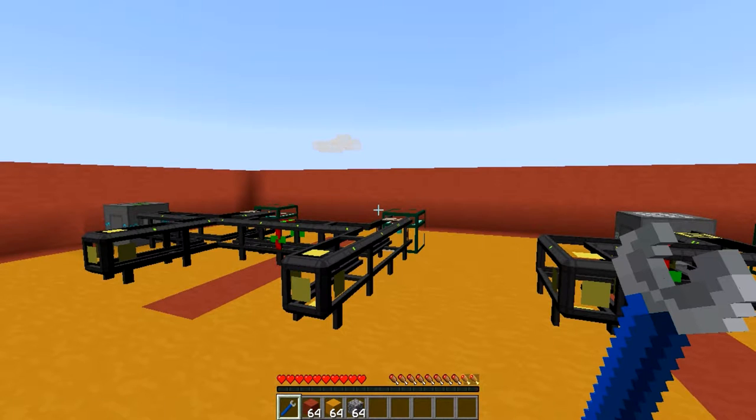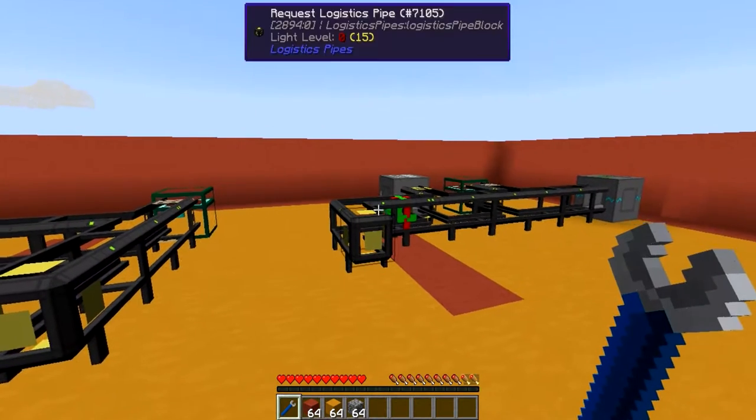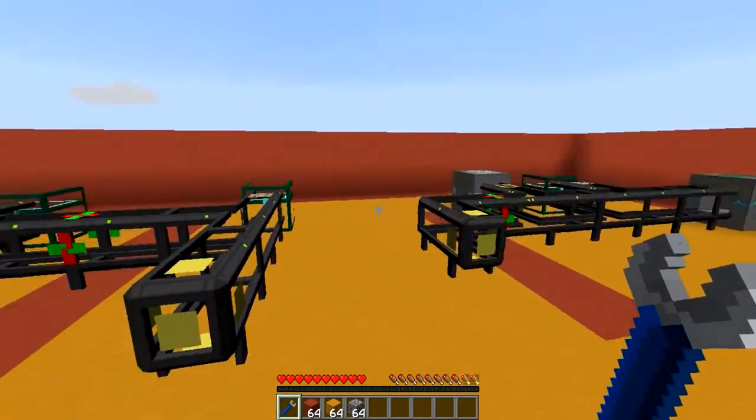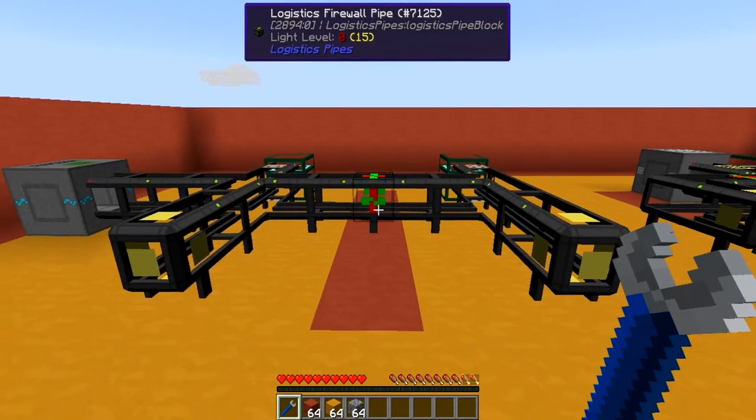The Logistics Firewall Pipe functions pretty much the same as a firewall on your computer — you're able to specify what can go through and from what side. For this demonstration, I got myself two builds set up to show you guys the functionality of the Logistics Firewall Pipe.